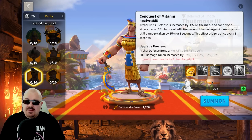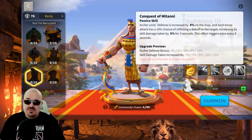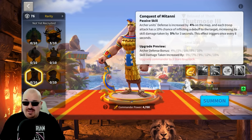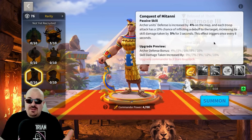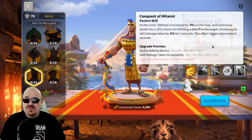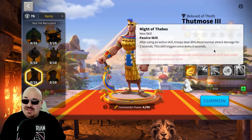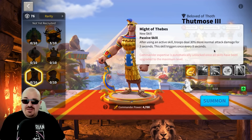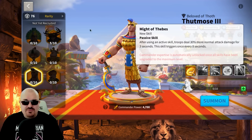That skill damage debuff, even at 8-second intervals, can still help other skill-damage marches hitting the same target. With these two new commanders, you have a lot of archer possibilities in KVK 1 — you could potentially nuke down targets quickly. His expertise grants troops 30% more normal attack damage for 3 seconds after using an active skill, but again this triggers only once every 8 seconds. They should have made it a 5-second rotation.